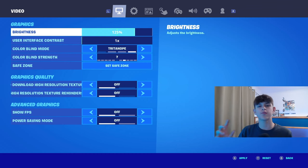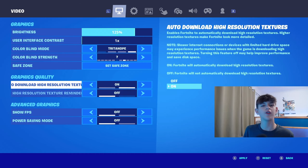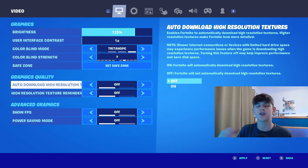On the video page, have brightness at 125% and have Tritonope 7. In my opinion, this looks the best in-game, so I'd recommend having them on. Also, when I loaded in today, auto-download high-resolution textures was on. However, I'd definitely recommend to have this one off. You may be playing at a lower resolution, but that is much, much better on Nintendo Switch so that you get more FPS.